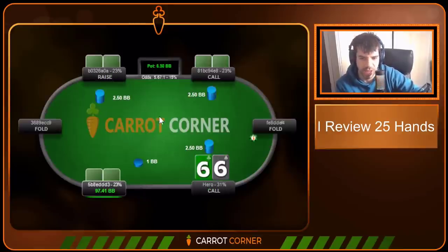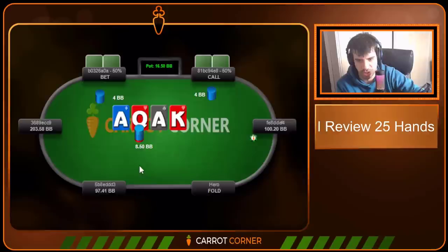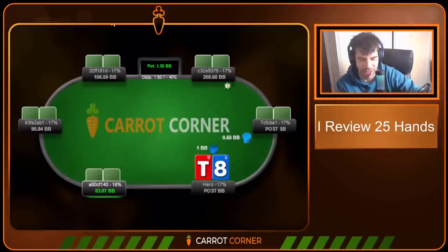Sixes in the small blind — I did say I would review 25 hands here, these are just hands where we saw the flop and the turn. Unfortunately in this one we weren't really involved — it was a multi-way pot where we just got out of the way, so not much to say, but for completeness's sake I did review this hand, it is on our tally.